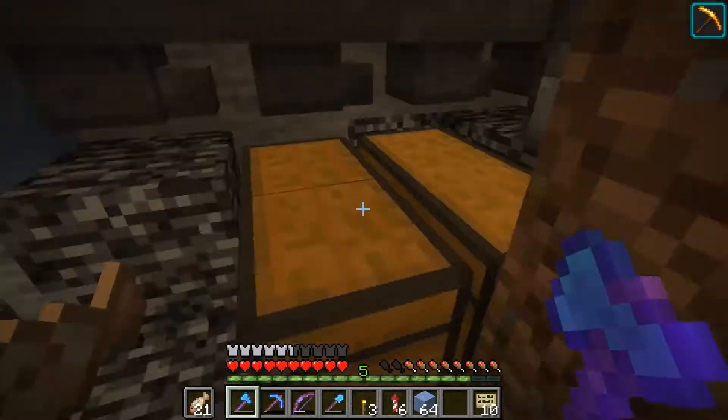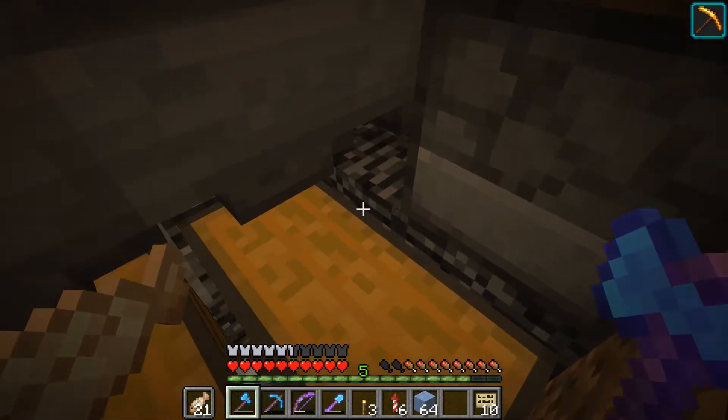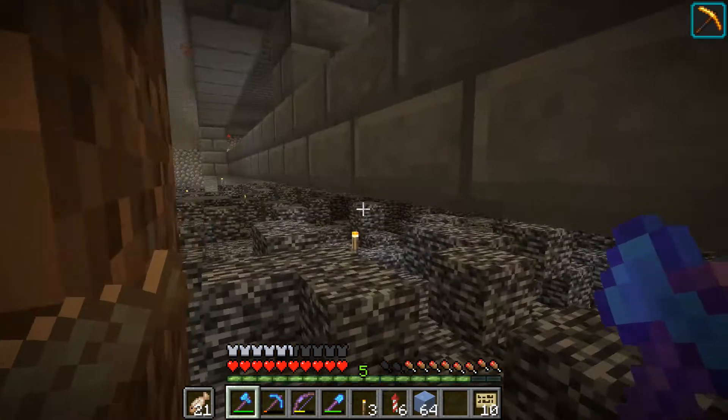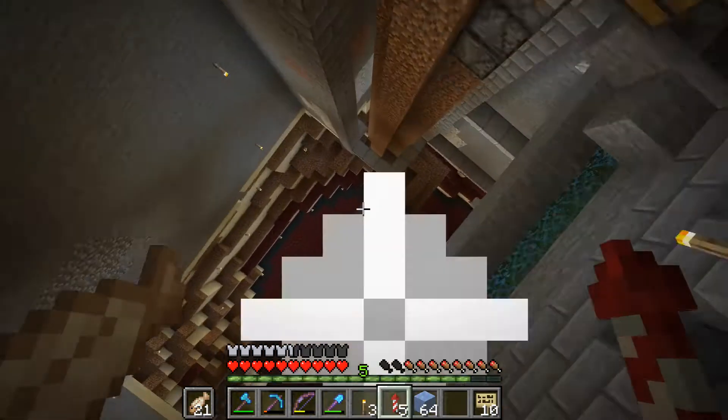Let's check string first. I need to pack this stuff away — I think some of it's still dropping into this chest. I need to move that chest, and that's probably the case with the bamboo as well.